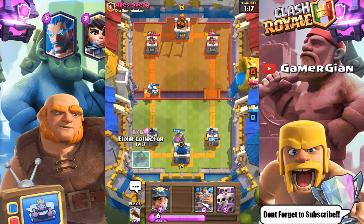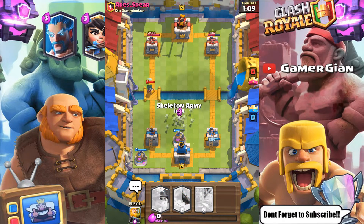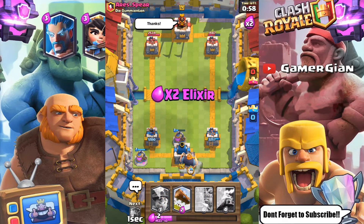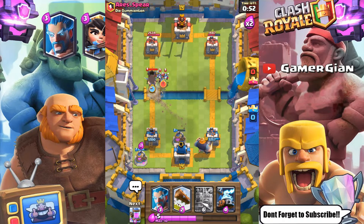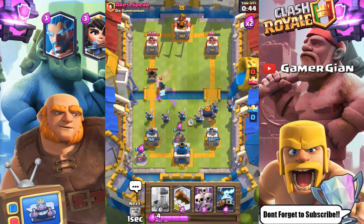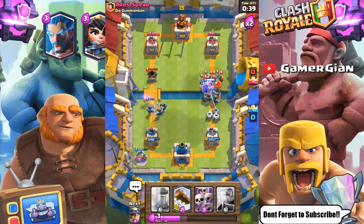I should've played the RG on the other side, honestly — should've got some chip damage on the other side, but hey, no big deal. I wanna play the Skarmy, so let's do it right here. Oh no, look at that guys — well played. But I have so much elixir coming now, it's gonna be hard for him to stop all of it. Let's go here with the Ice Spirit — should stop the Minions. Let's go Zappies. He has a Giant Skeleton. I have literally nothing for air except the Ice Wizard.